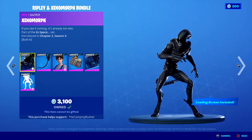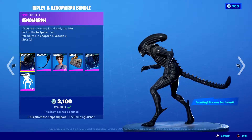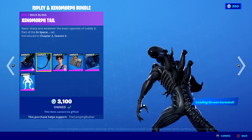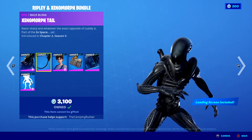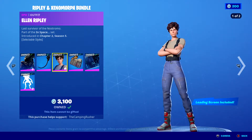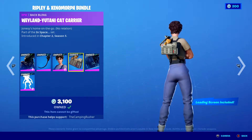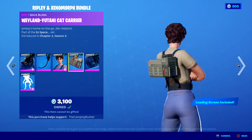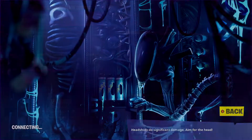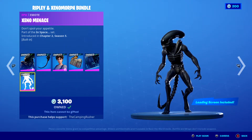In tonight's item shop we have the Ripley and Xenomorph bundle, which includes the Xenomorph outfit, Xenomorph tail, Ellen Ripley, the Weyland-Yutani cat carrier, Xenoslu, and Xeno Menace built-in emote.